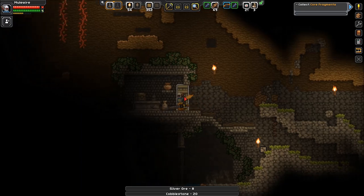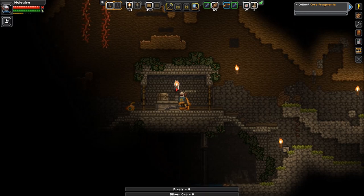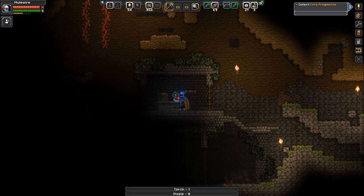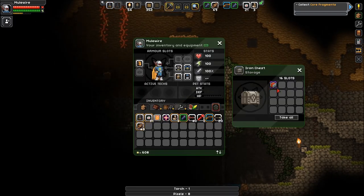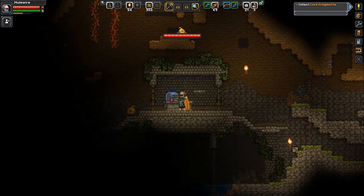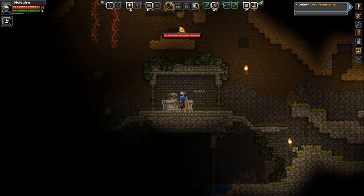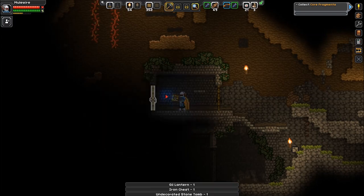Let's check this out. Upgrade module — use to upgrade ships. Another useful equipment. The tomb has nothing, but it's great storage. So I'm gonna take it. Take everything.